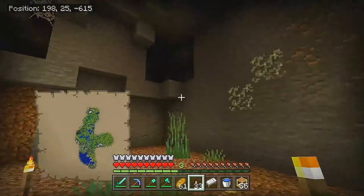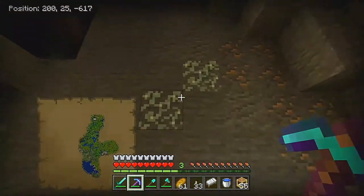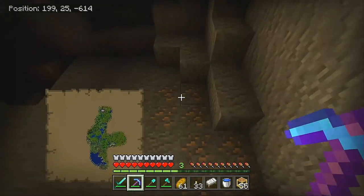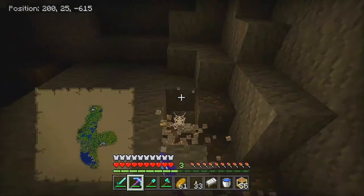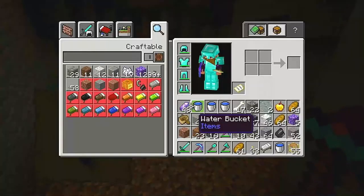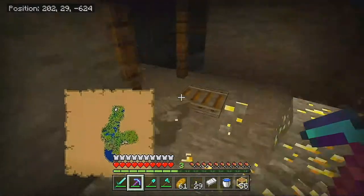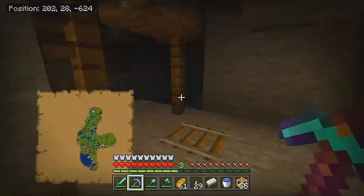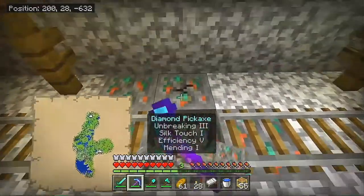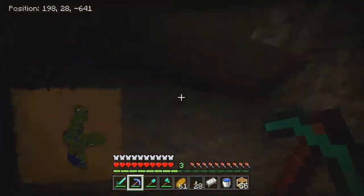We are in the mineshaft! Look at this — we have glow lichen. Can I use silk touch on it? Perfect — we have glow lichen. The iron ore texture still isn't fixed. We need silk touch to gather these. Getting rid of some junk — we don't need granite. We'll take the iron and the gold since we don't have a gold farm, and we can apply fortune to those. We got some more copper as well, which is good until we have a copper farm.